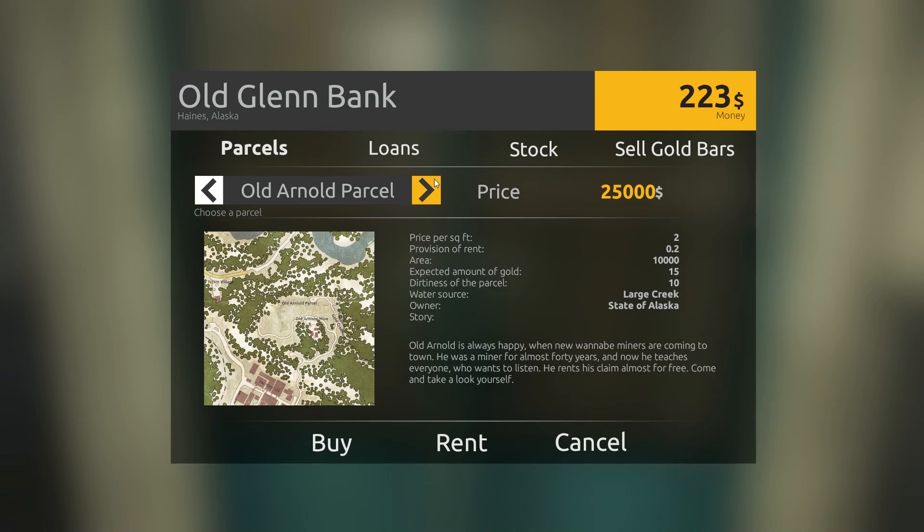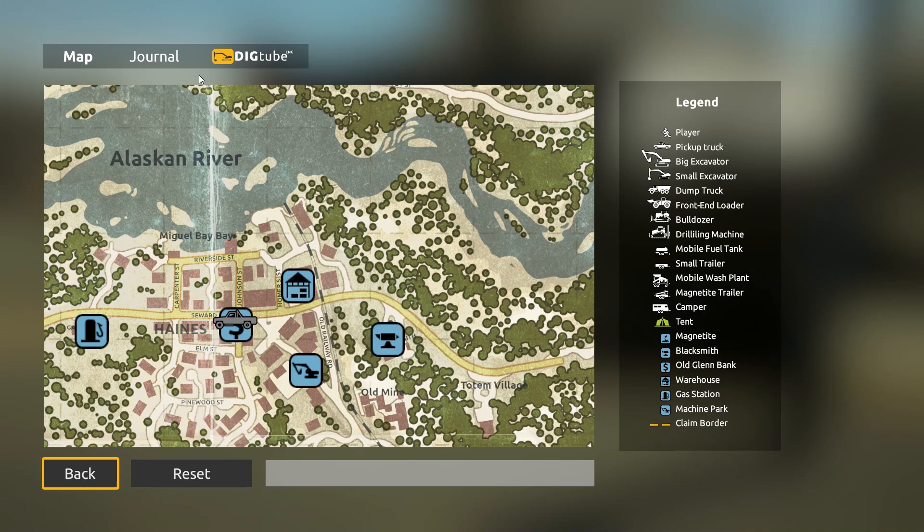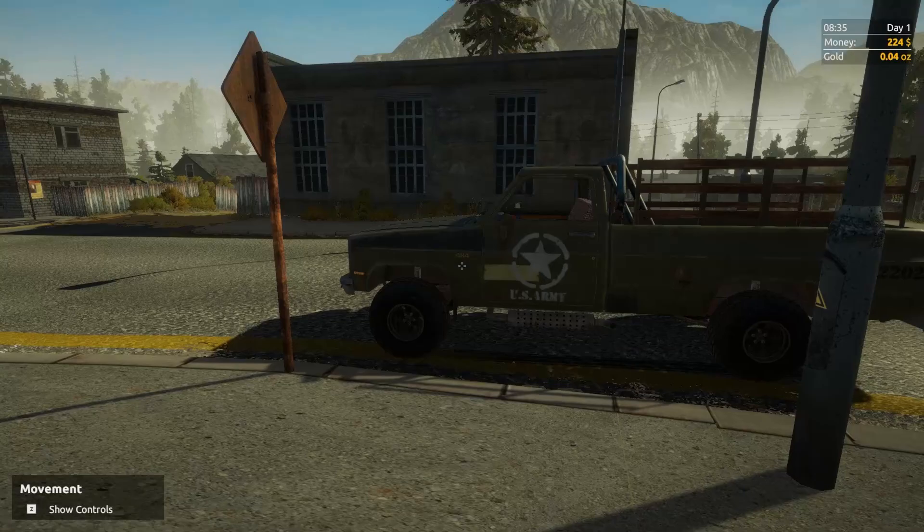Let's rent it. We are now rented. Now that we have that done, we have to complete the rest of our task, which was to buy some stuff. Let's go back to our journal — warehouse: hogpan with no pump, hogpan sluice box core, two hogpan mats and a bucket. Got it, let's get over there and do it.